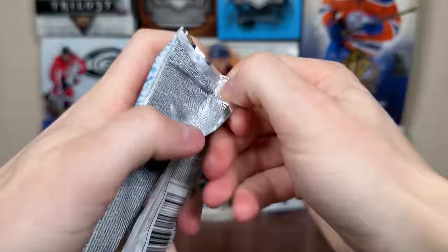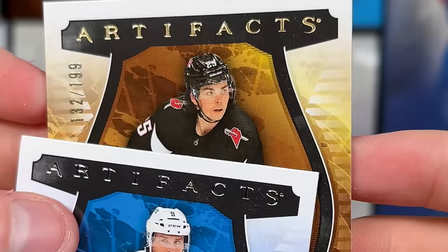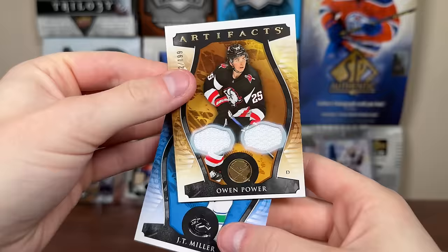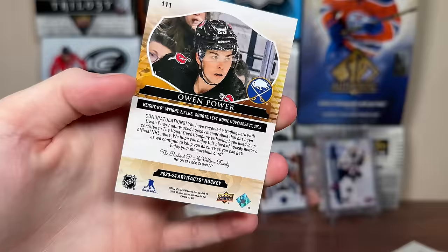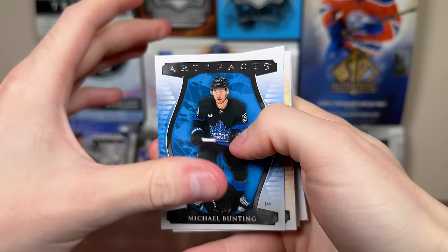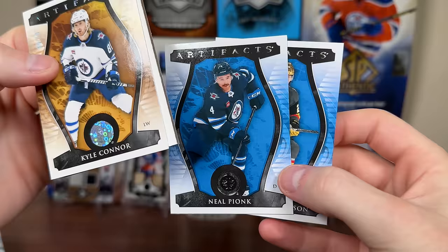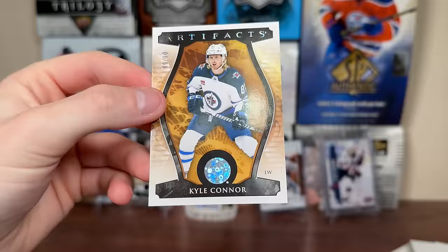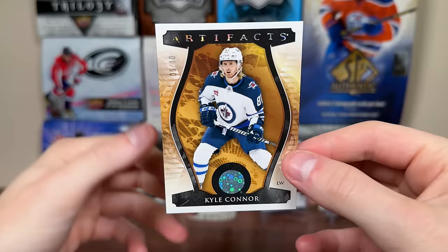Next pack has a thick card — Jeff Skinner and we pull Owen Power dual jersey numbered 132 of 199. This year's design is not too bad. The swatches are getting slightly smaller — player-worn material from 22-23. Then in the next pack we pull the new Party Time parallel of Kyle Connor numbered 9 of 10. Connor unfortunately got injured. The Party Time has barely any foil — just on the team logo and numbering, like a rainbow foil. It's quite subdued, not super flashy like a Chromium set.